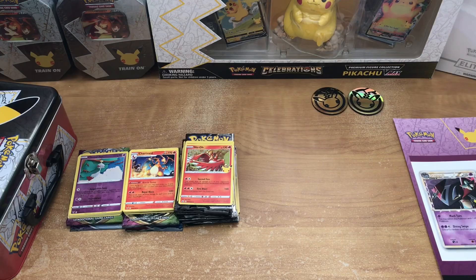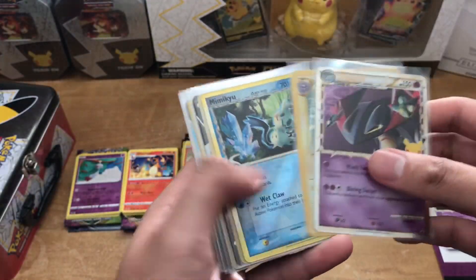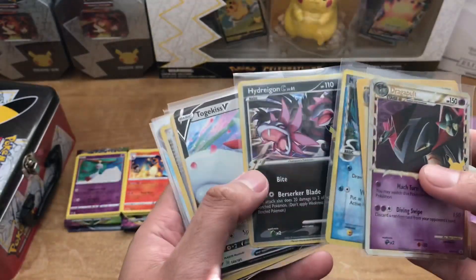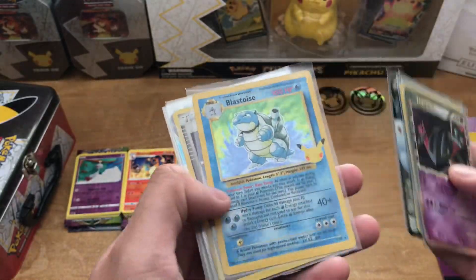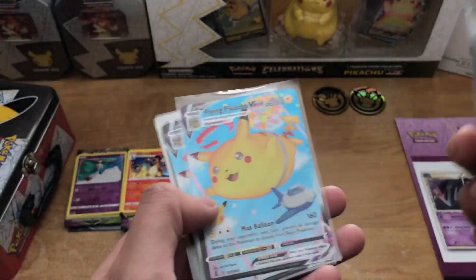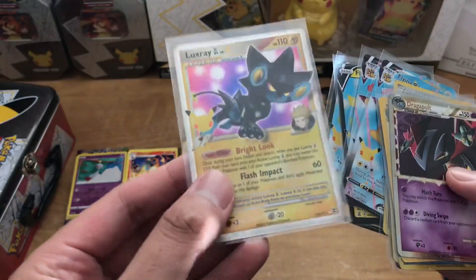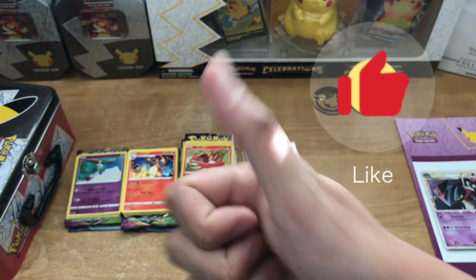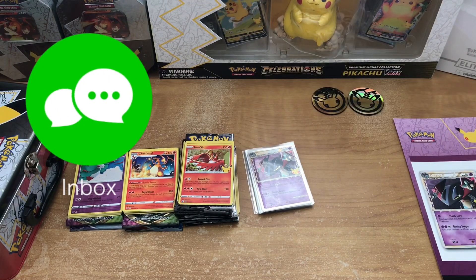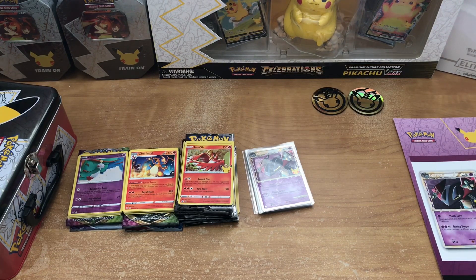Alright guys, here's the recap on the pulls. Starting off with a Dragapult Prime out of the box. We got Light Toxtricity, Mimikyu Delta Species, and Hydreigon from the 10. Togekiss V. Finally pulled that Blastoise. And also Rocket's Admin. Followed up by two Flying Pikachu V-Maxes, two Flying Pikachu Vs, and a Luxray GL Level X. If you guys enjoyed the video, please leave a like, comment, and consider subscribing. Share my video if you can. I hope you guys had a wonderful Christmas. I'll see you guys in the next video — you guys take care. Peace.